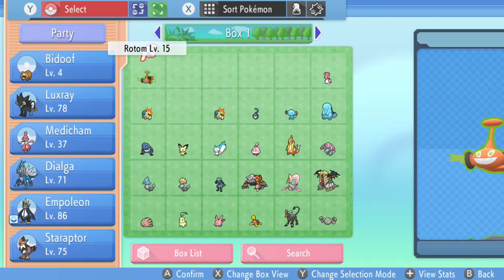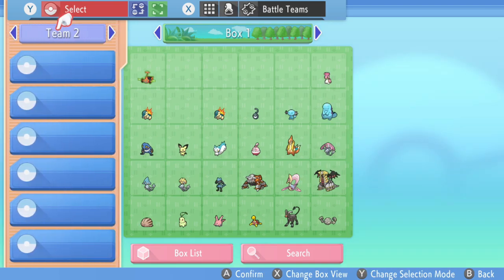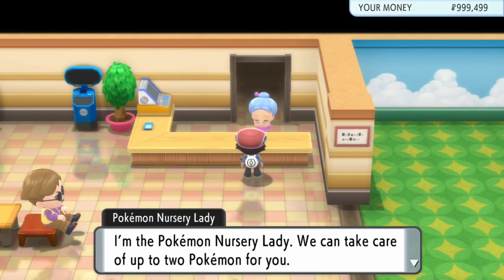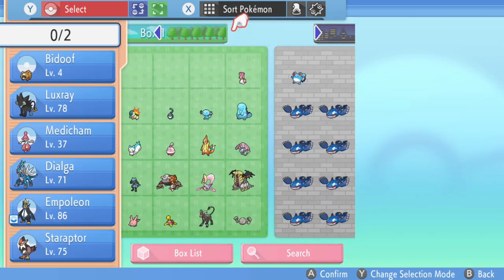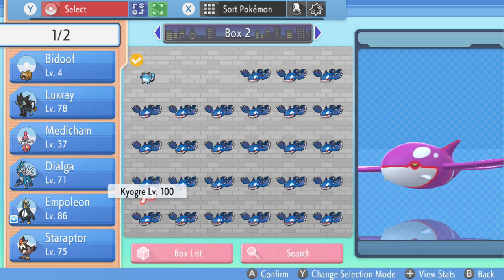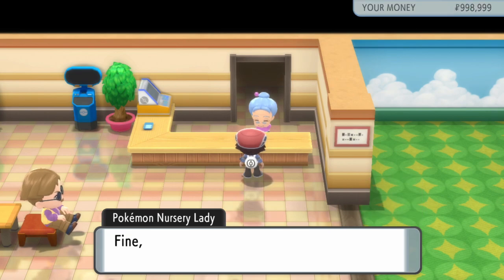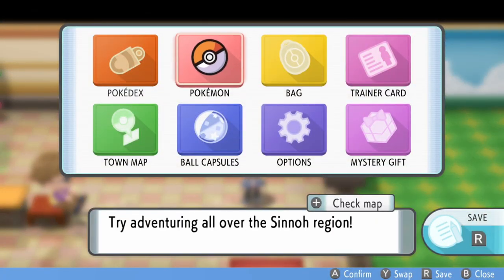Once you have one Pokémon in slot one of each box, do the same process again: register a Pokémon to your battle box. Switch to the battle box and register the Rotom — you don't lose your Rotom. Then go to the Pokémon nursery lady again, press yes, select the second slot Pokémon, go to box view, switch the box again, and leave that Pokémon for 500 Poké Dollars.